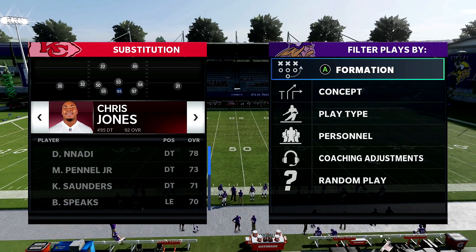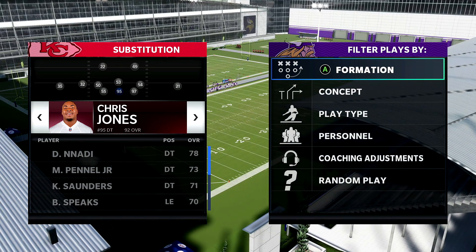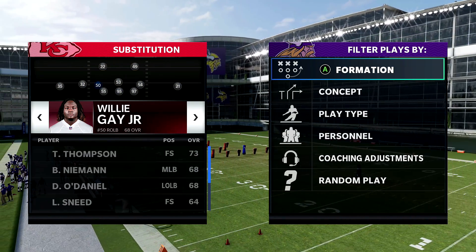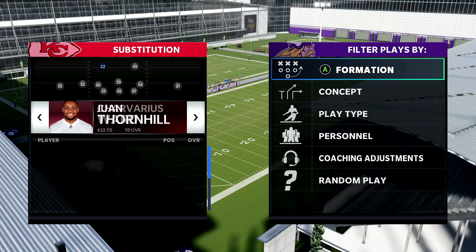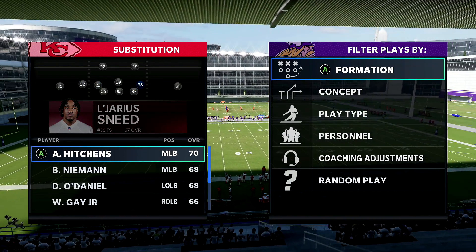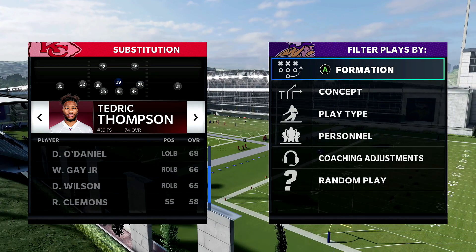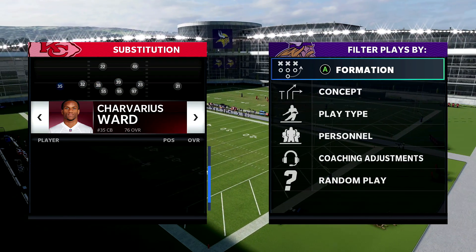On the line you have Chris Jones. In MUT, I recommend having an inside stuffer like Jones to stop inside zones, because people are going to be trying to run those on you. In the stock defense you'll have linebackers, so replace all of them with safeties — you get penalized for using linebackers in this formation. I want Sneed over here as my user because he's the fastest of all of them. So we've got Watts, Thompson, and Sneed.